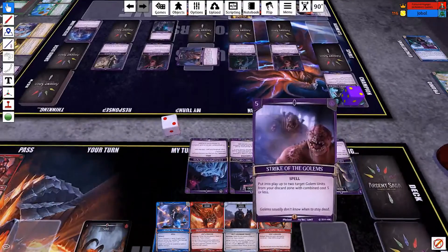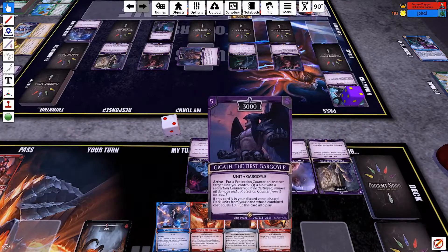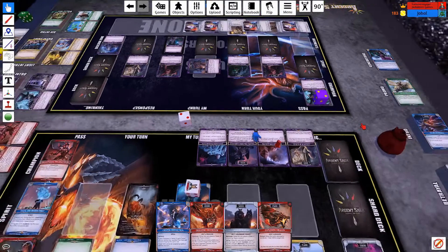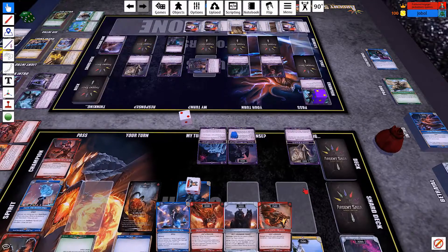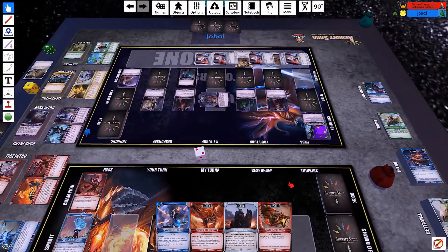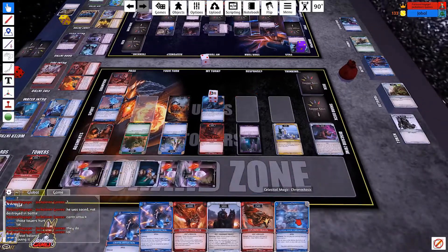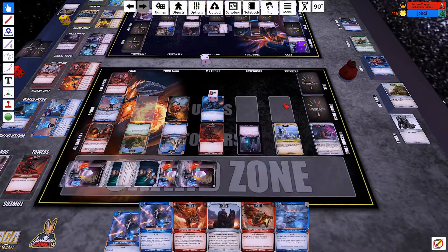Let's see what we have here. We're going to get rid of the Strike of the Golems — I don't need him building any more board state. He passes, I get a draw. Nice, that'll buy me some time.